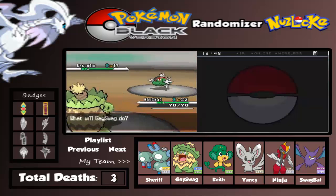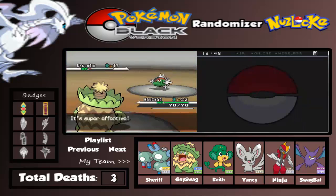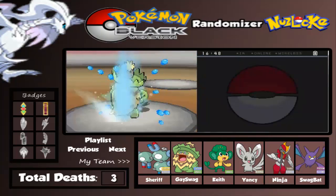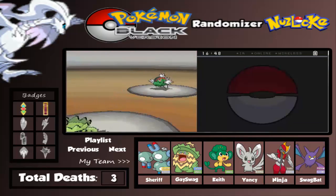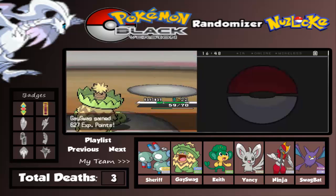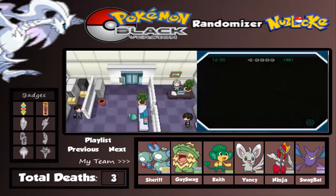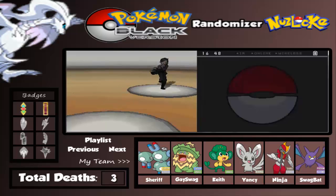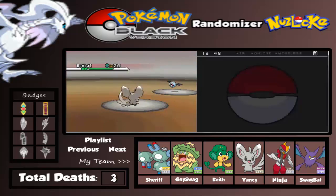Next one is another Basculin. There are 3 Pokemon in this area aside from Basculin - there's a Red and Blue version. So many trainers! This is horrible. Let's go battle with Dancy using Swift.